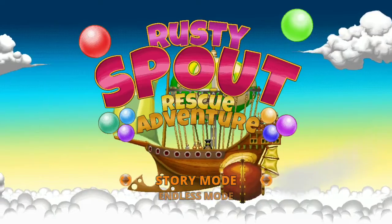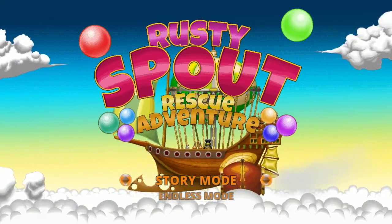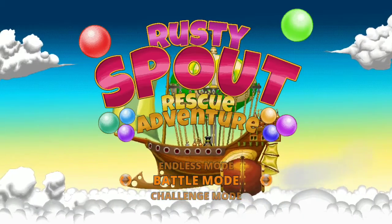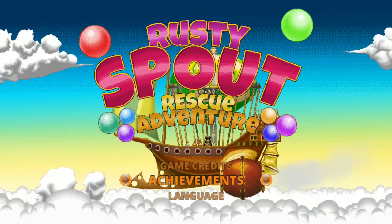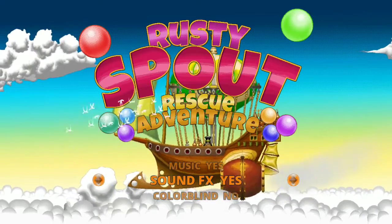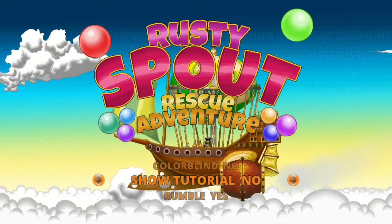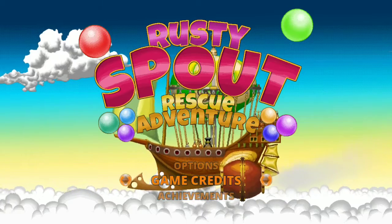Here we've got Rusty Spout Rescue Adventure on Nintendo Switch. We've got story mode, endless mode, battle mode, challenge mode, high scores, options, game credits, achievements, and language. In options we've got music, sound effects, colorblind mode on or off, short tutorial, rumble, and the control scheme.